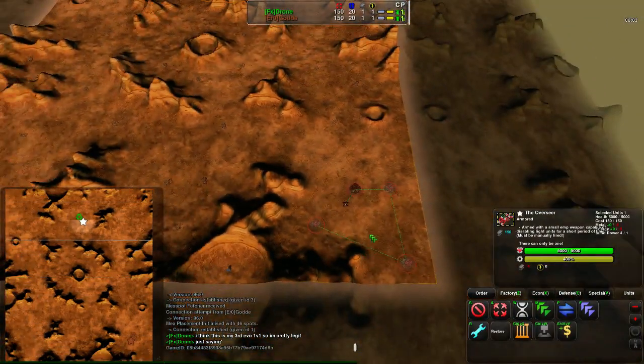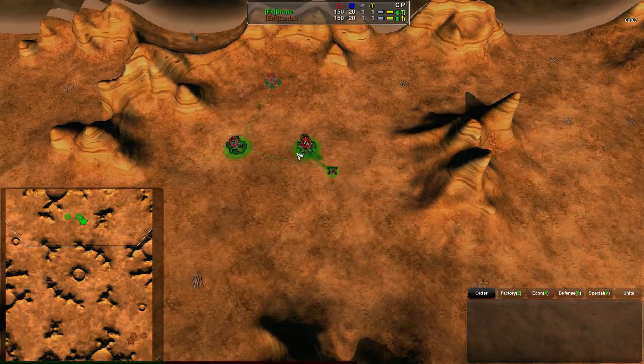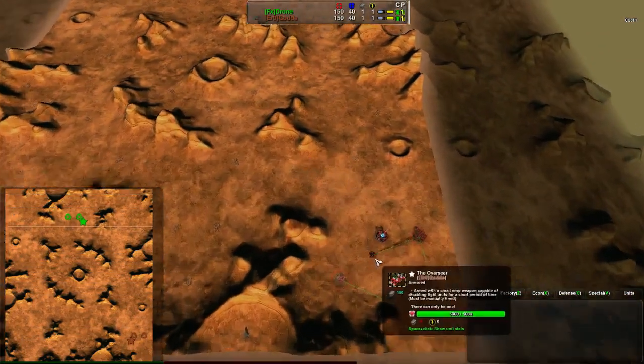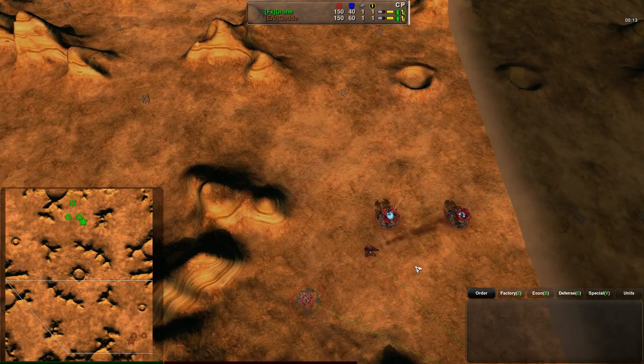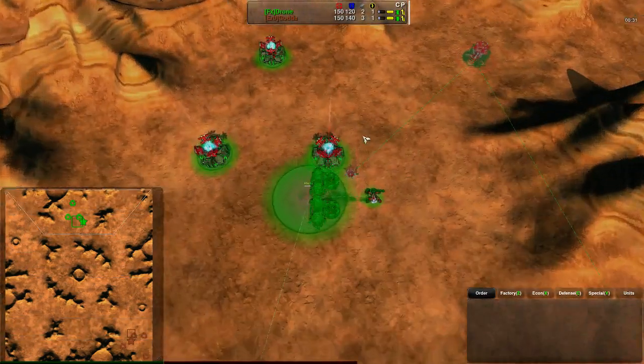Drone is in the top left or center of the map with much more flexibility, but he is a very slightly weaker player than Godeh. In Evil RTS and Zero-K, Drone is the third best player of Zero-K; Godeh is tied for best with Randy — just to put it in context.